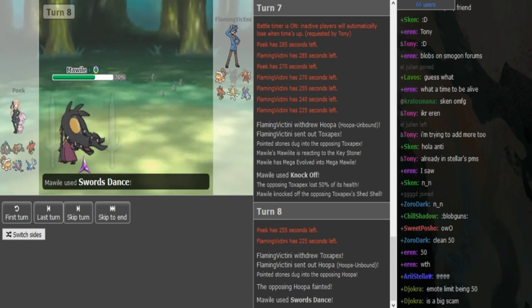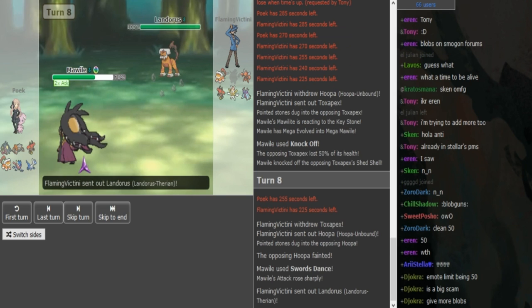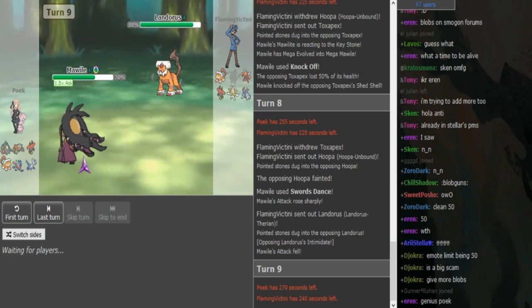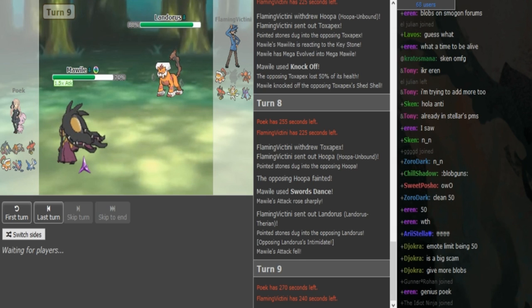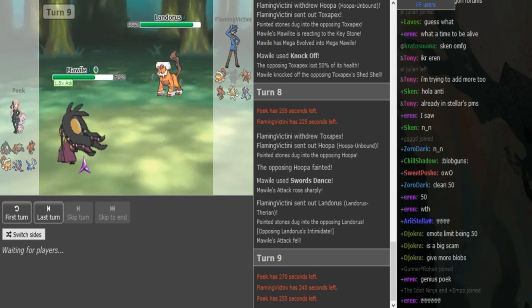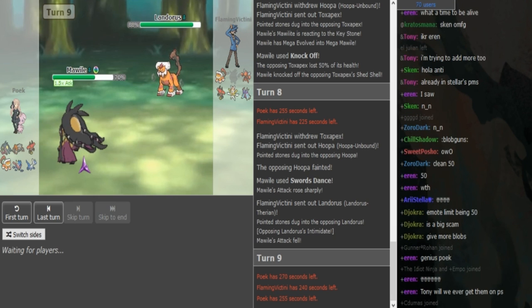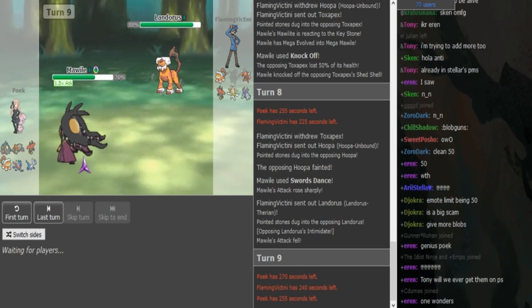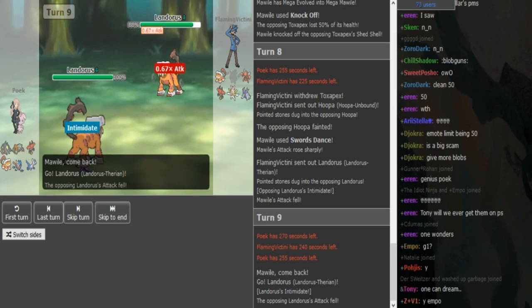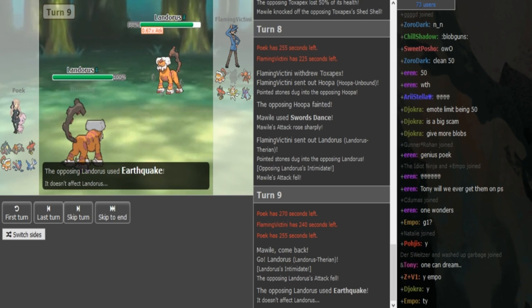He could have just sacked the Hoopa in the first place. Really great play by Poik faking out on the potential Recover slash Hoopa sack. Now this kind of forces Flamvictini's team to go for Earthquake. So Poik can go into his Lando or his Lando here on the Earthquake — most likely Landorus is gonna come out. I'm guessing this is some sort of offensive Lando because he didn't switch it in on the Mawile. So either Off-plate or Z-move — I'm guessing more so Z-move.